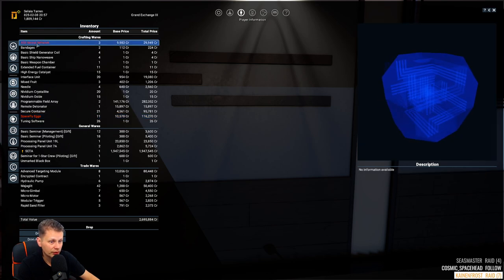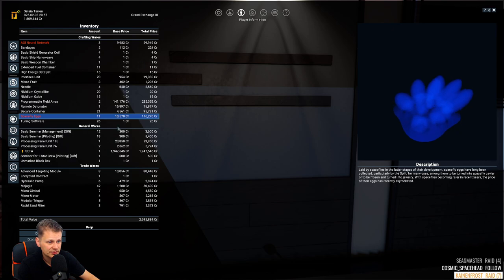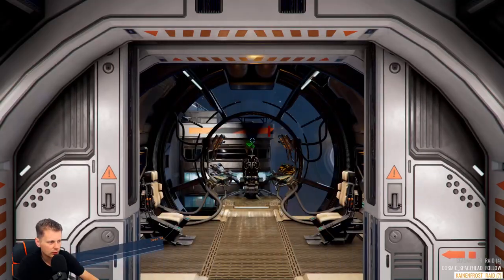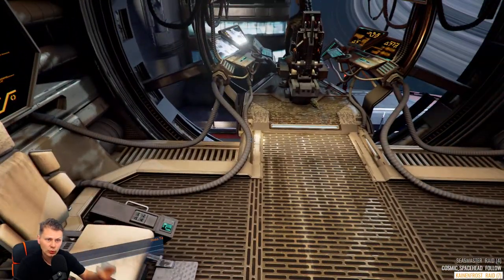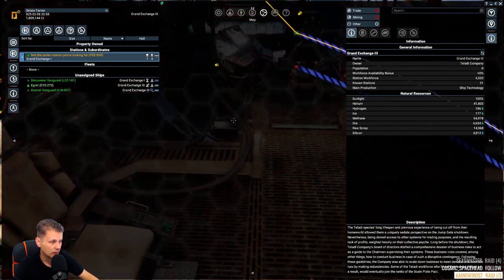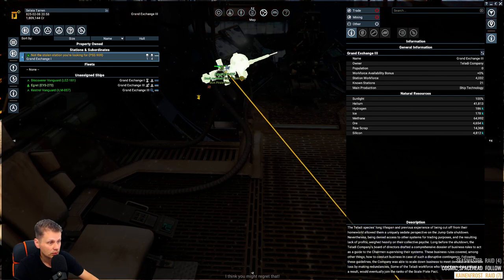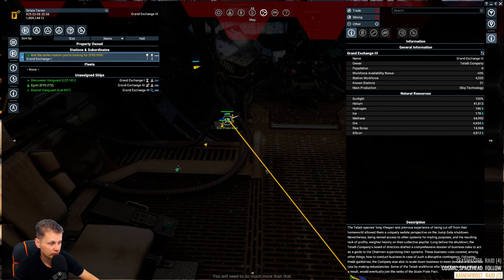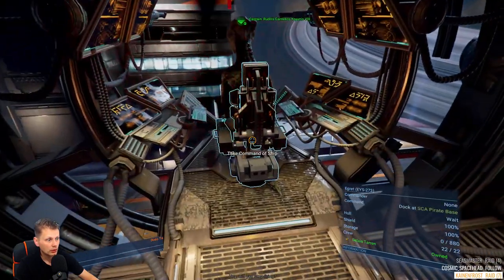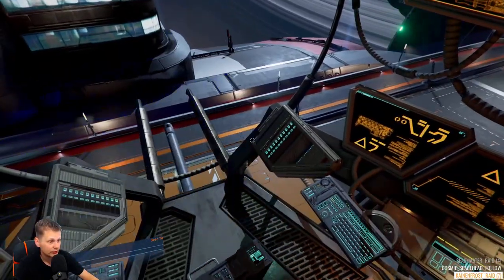We could also sell the AI neural network and the SpaceX if needed, but we'll hold on to the rest. Now we have some money to play with. We're heading towards the Windfall systems because I want to do the Riptide Rakers missions and see the Irking. Actually, this base feels like it's under attack — I don't know who's attacking, but this is going to end really badly.